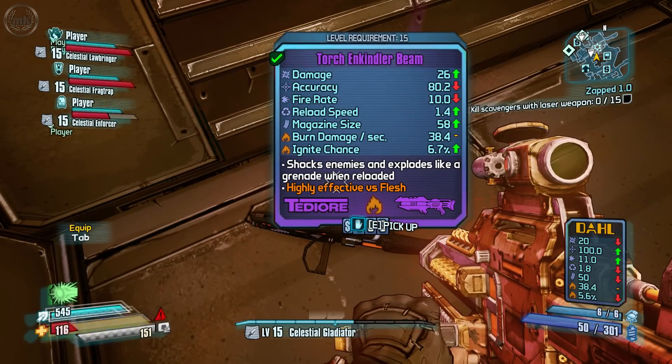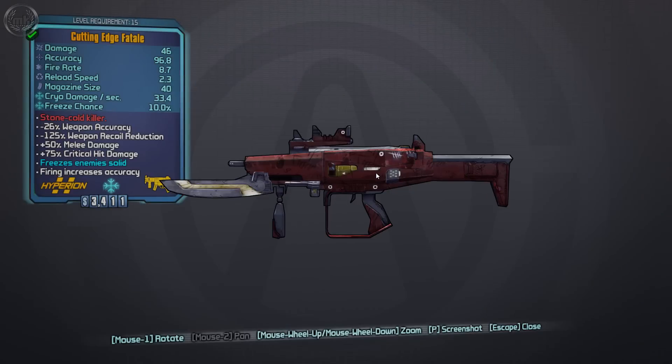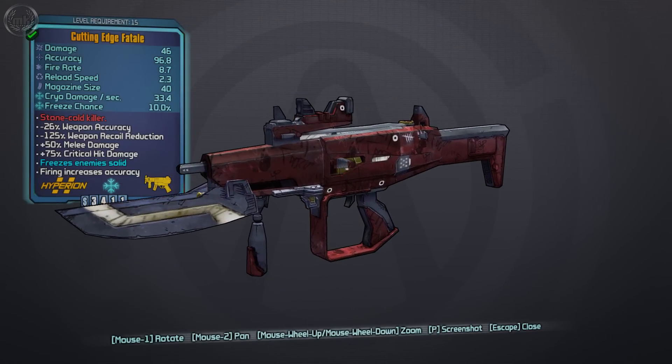This is a test — I wanted to see whether you could still drop stuff, and of course you can, which probably means you can still duplicate stuff. It's just the nature of Borderlands; I don't think that's something that will ever go away.